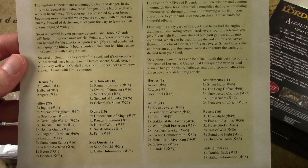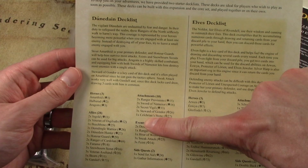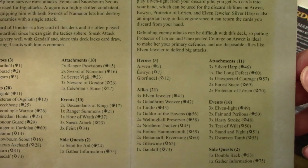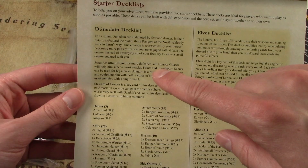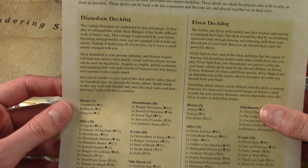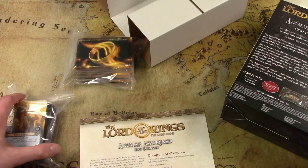On the back of the insert, they have designed two deck lists combining the core set and these player cards — you can build a Dunedain deck and an Elves deck. One of the main comments people made is that in the Elves deck, they expect you to use Arwen as your primary defender — good luck with that, it's not going to work very well. However, if you play them together, the Dunedain deck is really meant to take all the enemies, while the Elves deck will be excellent at willpower. So I'm excited to try those out.